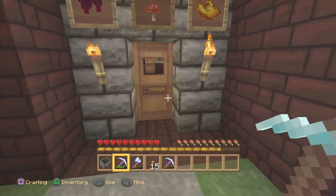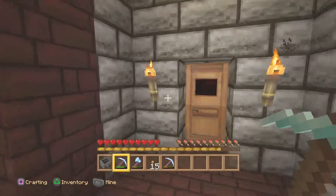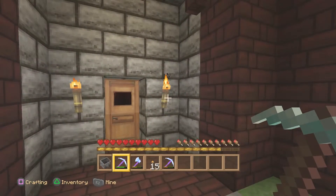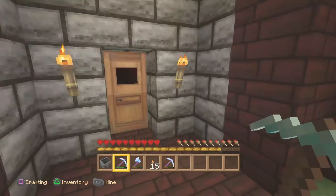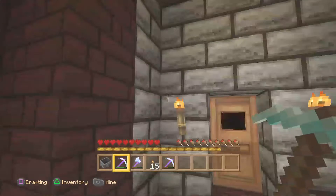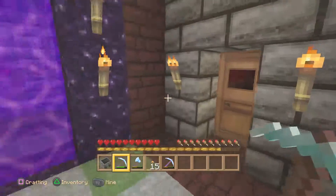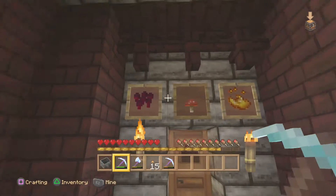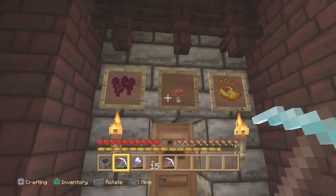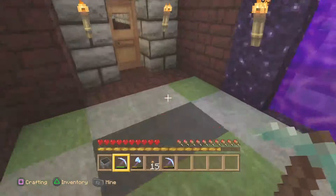What I did here was segregate my nether fortress so things don't come in and kill me. Right now I'm in Survival Peaceful to show the video. I made some stone brick and put doors on each of these intersections — these are just different hallways in the nether fortress. I like to label them: this one goes to my mushroom farm, this one to my nether wart farm, and this one to one of the blaze spawners.